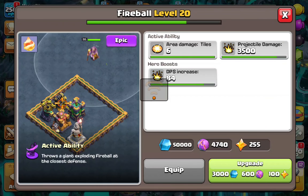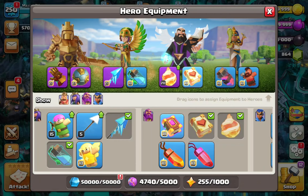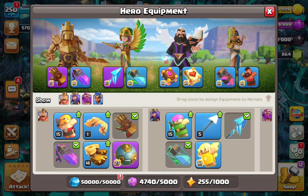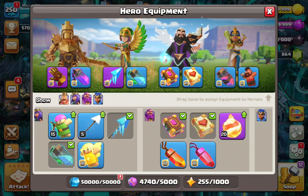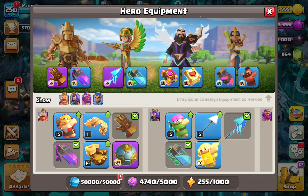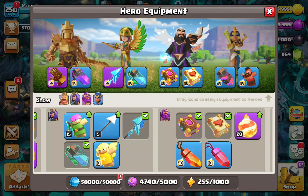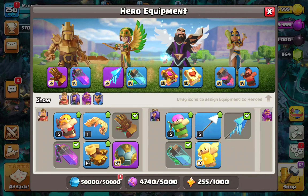The other three equipments are necessities in some armies — the Spiky Ball isn't. It's a flex because it's new and even pros don't fully know its pathing yet. If you invest ores in it while your King's Gauntlet, Frozen Arrow, or Warden Fireball are still low level, that's going to be tough. I would still suggest upgrading the Fireball before the Spiky Ball — the fireball gives you cleaner and easier attacks, while the Spiky Ball can go wrong. That's why I'd easily upgrade the Fireball first.